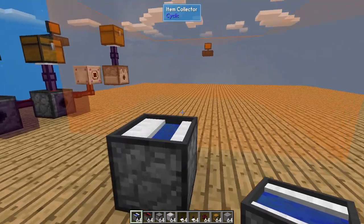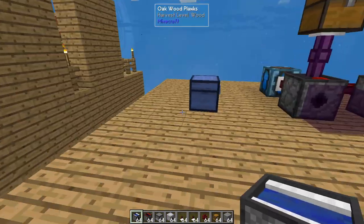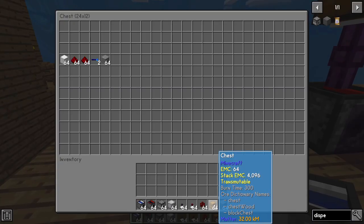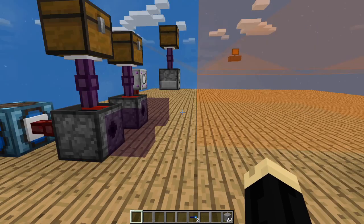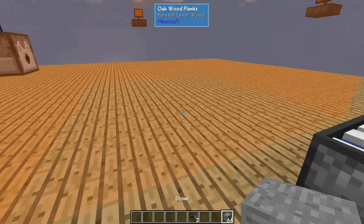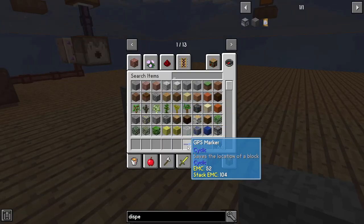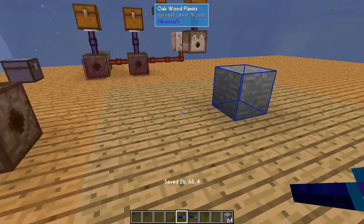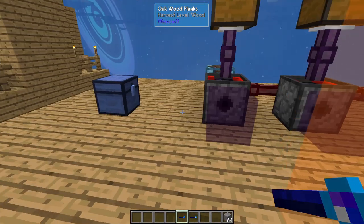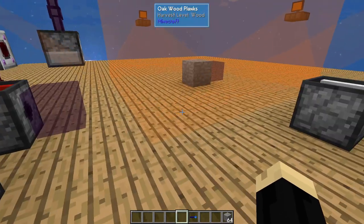That's the majority of what we're looking to build here — all of these things. Now we have to go ahead and automate it. We're going to grab our GPS and link it to a block. Set one of them there and sync our GPS to that stone block, then take it over here and set it inside our structure builder.